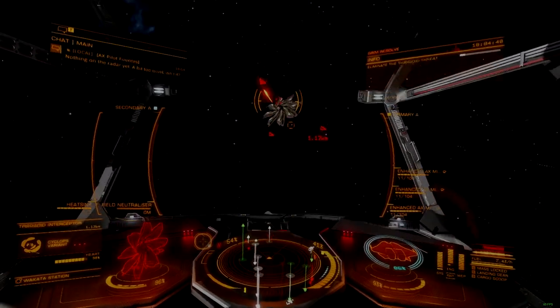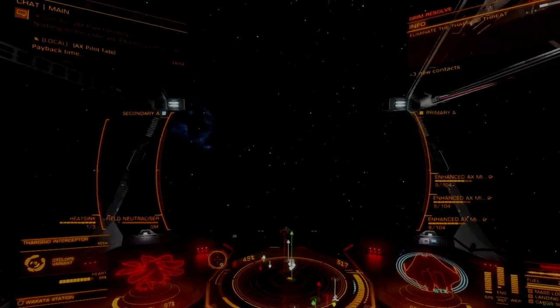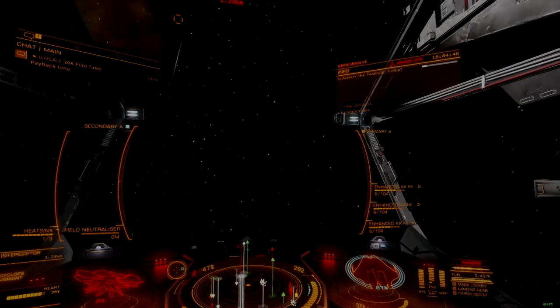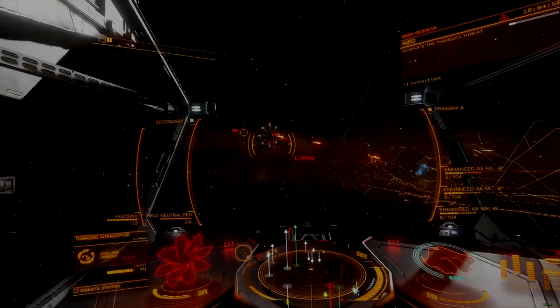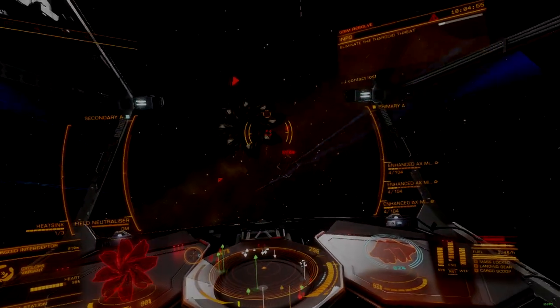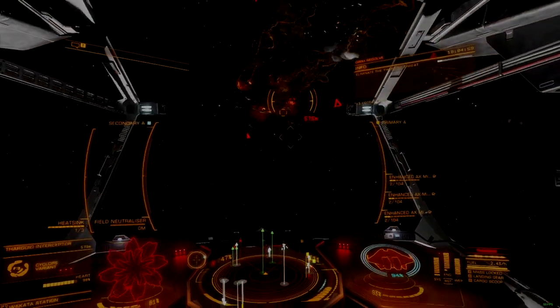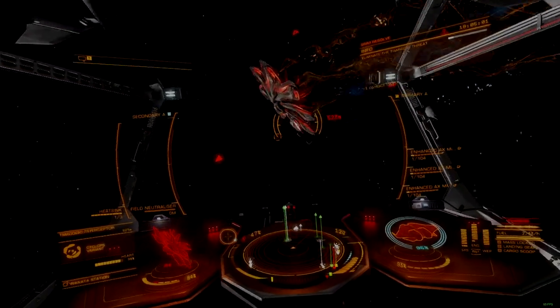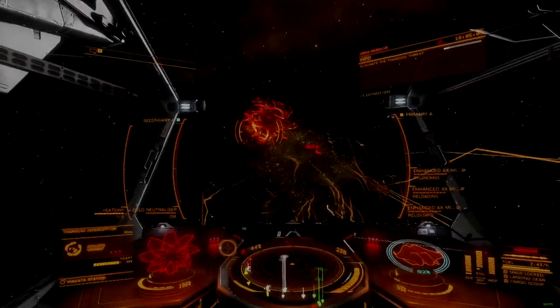Fast, agile ships are once again the platform of choice. And once again, there are simply better options on offer from Guardian weapon suppliers, making the enhanced AX missile into a stopgap weapon at best — something to fill space while commanders acquire better alternatives. Both Aegis and enhanced variants of the AX missile rack are ineffective against scouts, whether turreted or not, and both lack the combat endurance to function effectively in mono-weapon builds.